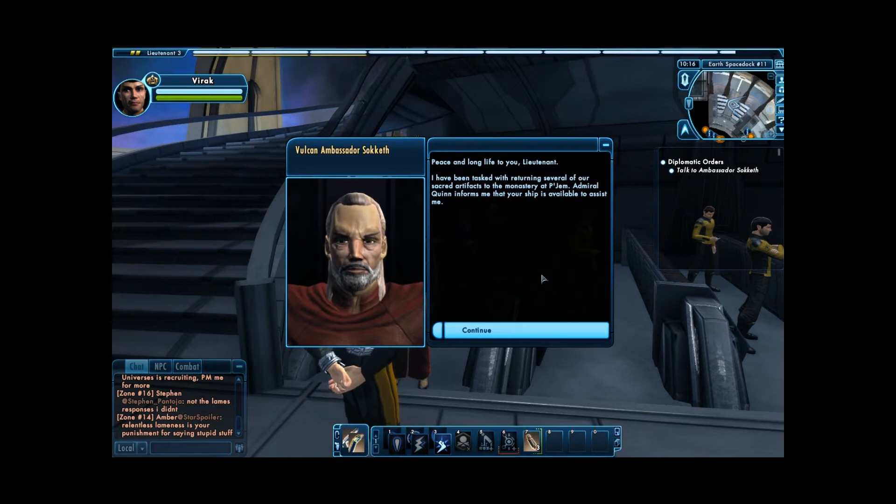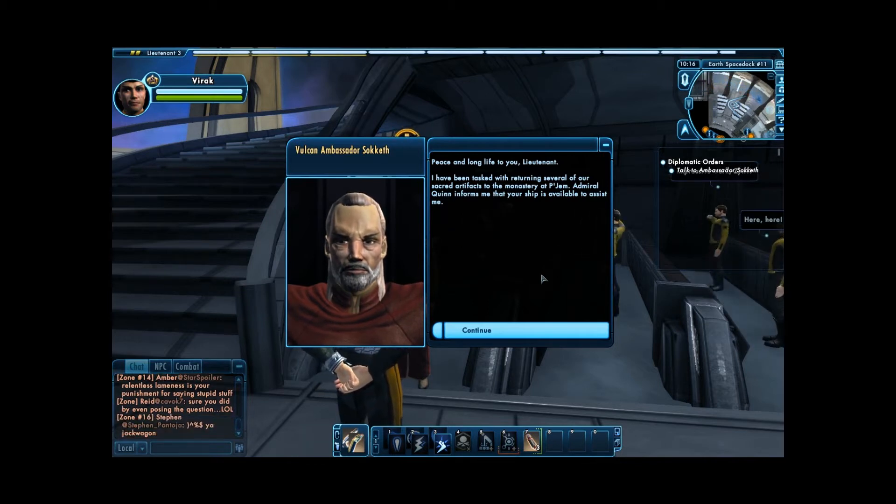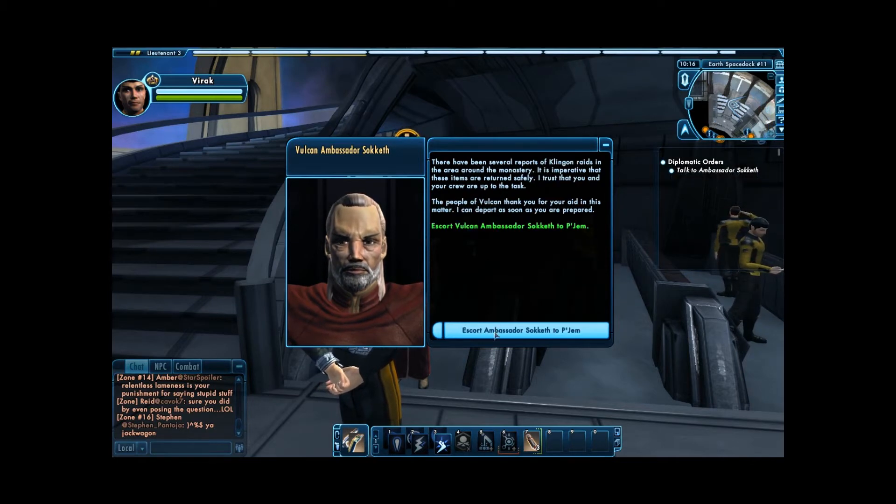Peace and long life to you, lieutenant. I have been tasked with returning several of our sacred artifacts to the monastery at Pajim. Admiral Quinn informs me that your ship is available to assist me. There have been several reports of Klingon raids in the area around the monastery. It is imperative that these items are returned safely. I trust that you and your crew are up to the task. The people of Vulcan thank you for your aid in this matter. I can depart as soon as you are prepared.